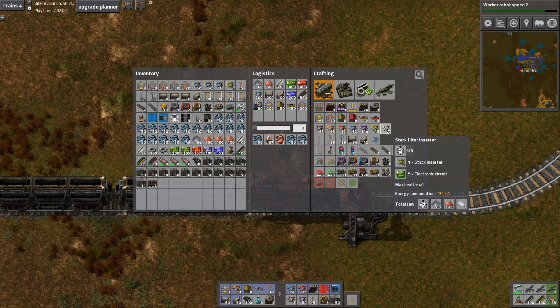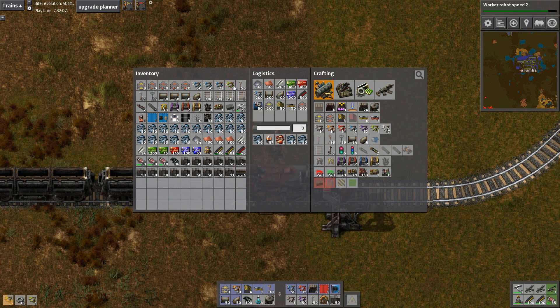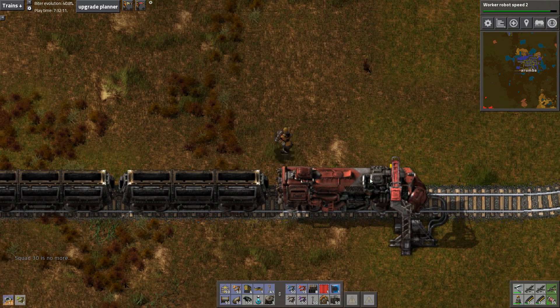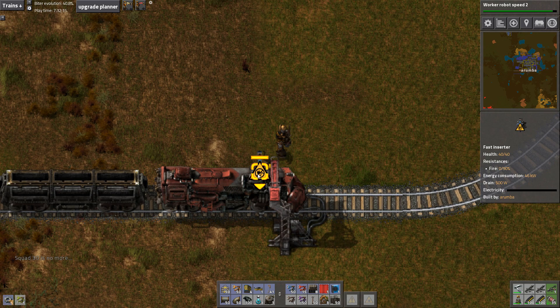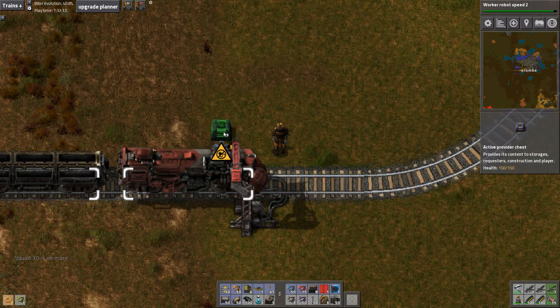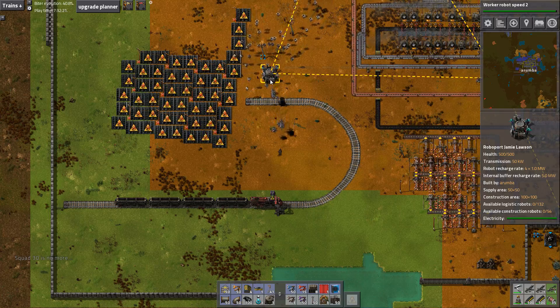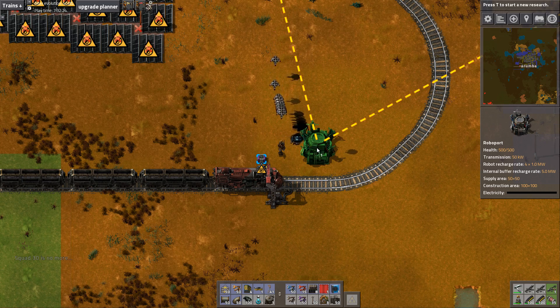We don't want to use stack filter inserters, we want to use stack inserters, I think. How many do we actually need? I don't know. We'll do a regular inserter here with a requester chest. Oh look at that — we're right outside the network, that's unfortunate. We're gonna want another roboport down here anyway.